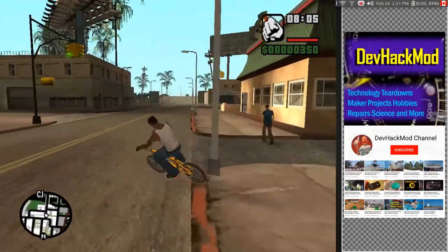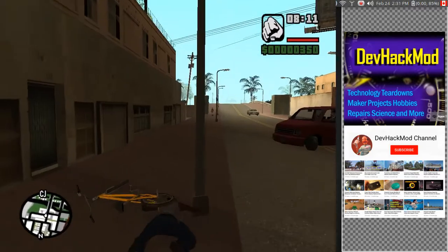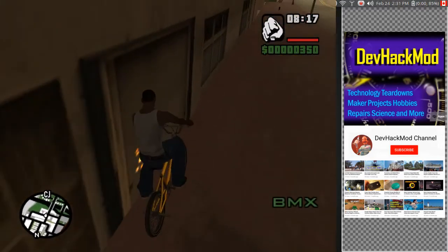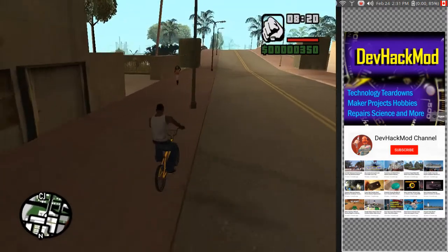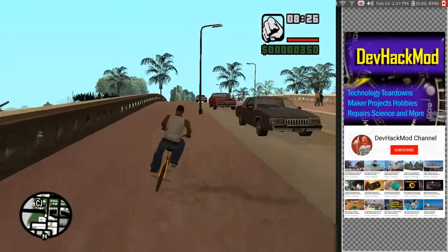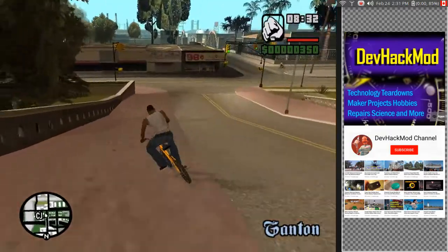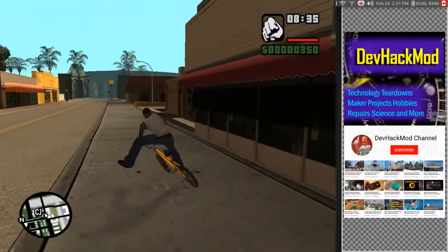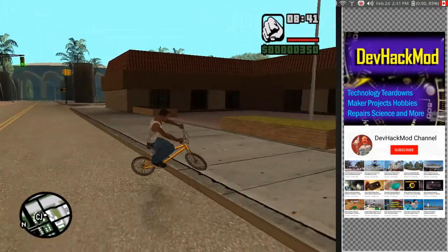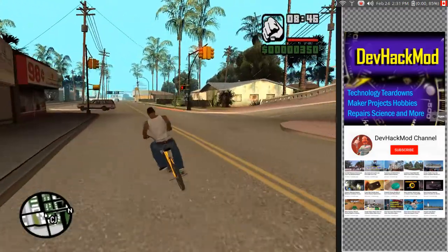Let's keep going. CJ — probably not a good thing to jump off the bike. Here we go, let's get back on. Whoa, almost ran over that lady. Okay, over the bridge. I remember — he's underneath the bridge, he's on this side. How do you get to his house? Oh, we have to go this way. It follows him, so you don't have to move around the view.